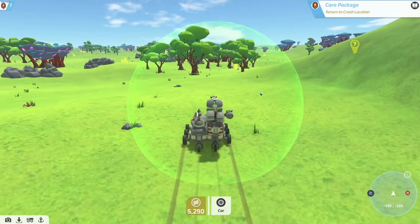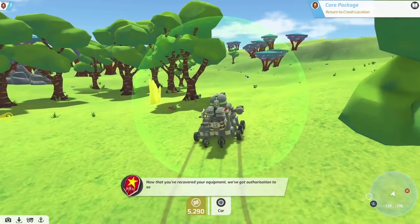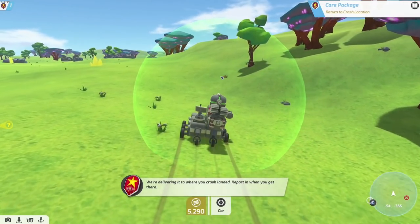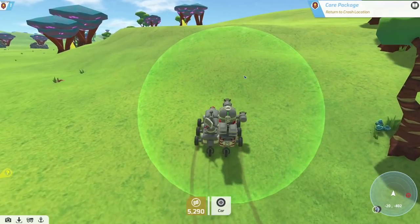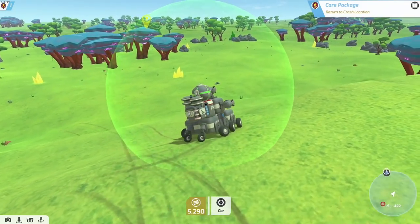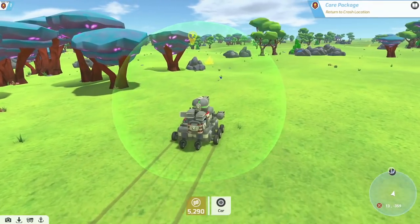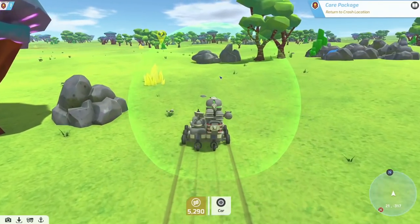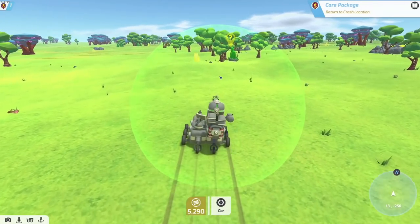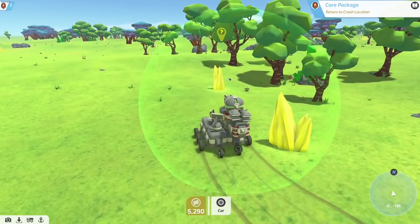So you can craft your own blocks and they require resources that you can find around doing things. There's a bit of salvaging kind of stuff, but essentially the main core of the game is: you can build blocks if you want to, but you can also just fight other techs, win, take their blocks, make your own - go forth and grow. As you're victorious, you wear the armor of your foes that could not stand against you.